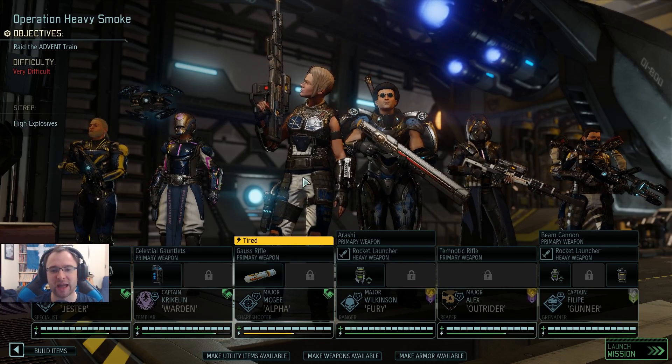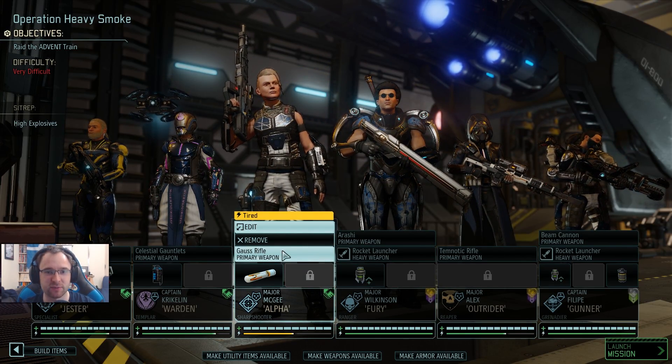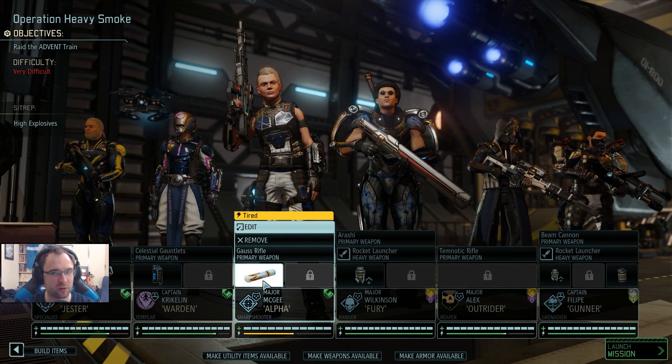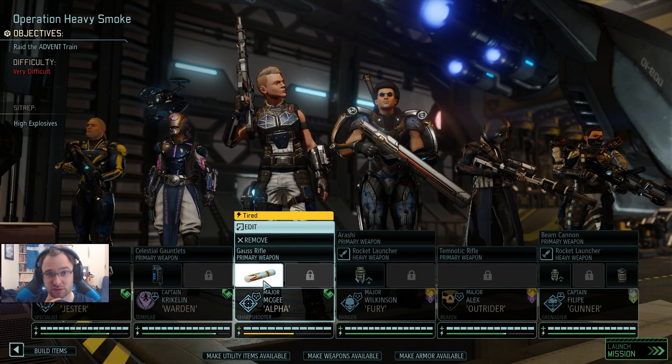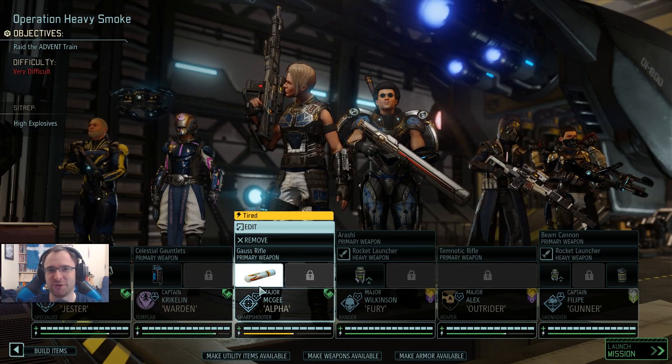We're bringing along a tired sharpshooter because I kind of wanted to sharpshooot, and knowing there's going to be a Sector Pod. We do have Shumar here, so that should help. But just in case, I did want to bring a sharpshooter - I don't feel good about doing missions without one. The interesting thing comes from a few new tweaks and weapons.